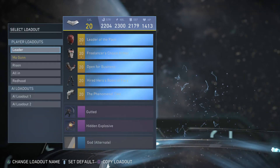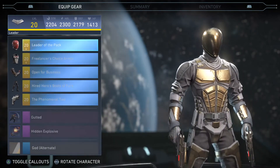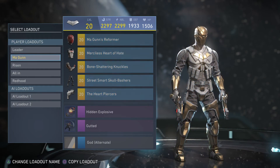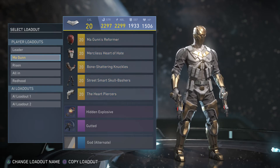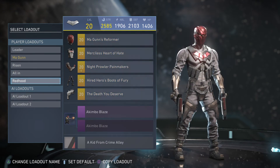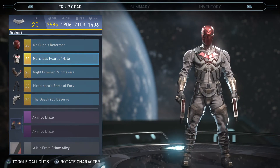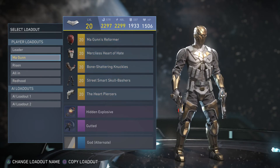And then next we have Red Hood. We're going to start off with Red Hood. We have the Leader of the Pack loadout. The Ma Guns Reformer — that's one of his best helmets that he has. Then we have the Risen. We have the All In. And then I just named this one Red Hood, because he's Red Hood. Yeah, this one's my default.